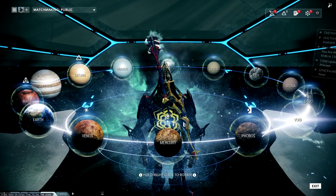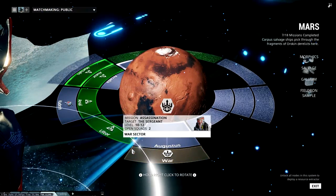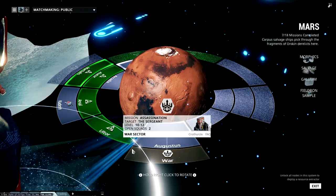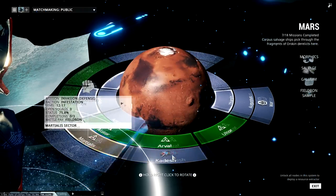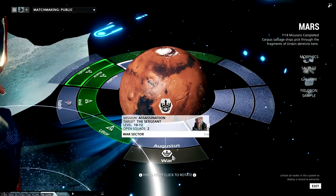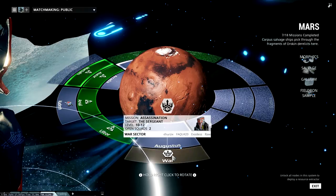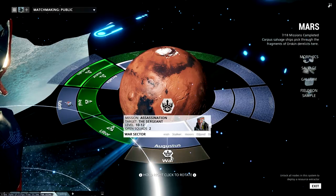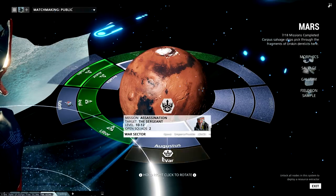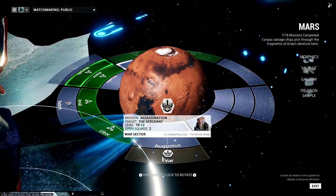The best place to get Morphics and also Gallium is Mars, another planet I haven't completed yet. But the best place to farm that is Sergeant Nef Anyo. He's actually a really easy boss — pretty much just a normal Corpus crewman, except a little bit beefier. You can easily find a squad and take him out, get a couple runs in, and get some Gallium and Morphics.